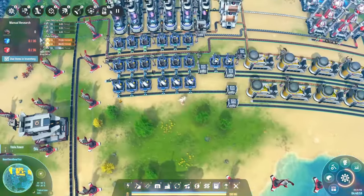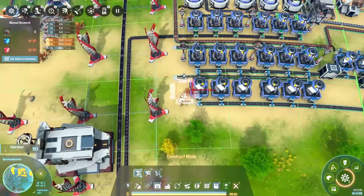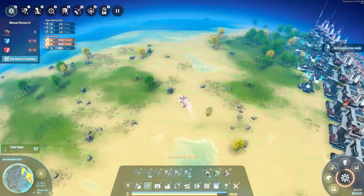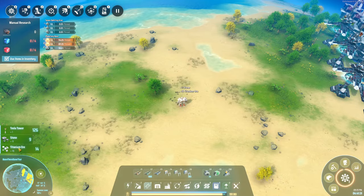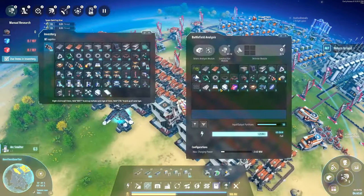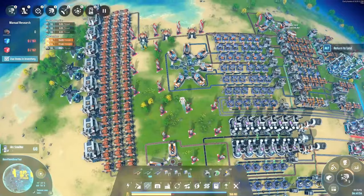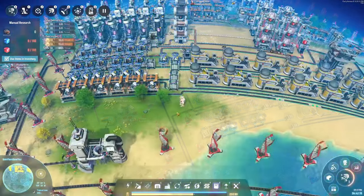Next on the list are titanium smelters, because of course we can't make titanium crystals without titanium. We're currently not producing titanium on this planet, so you can put in a box and dump any spare titanium from your inventory into it. If you're in desperate need for titanium and don't have any in your base, you can find one of the larger stones — these often give you a small amount of titanium. You can also check your dump box for any stored resources.